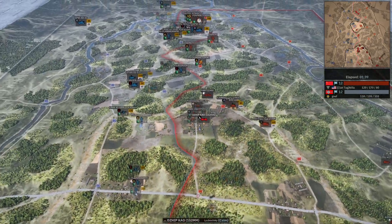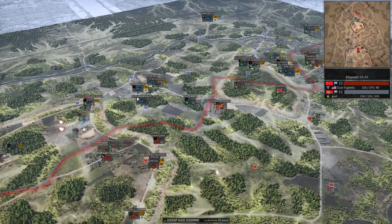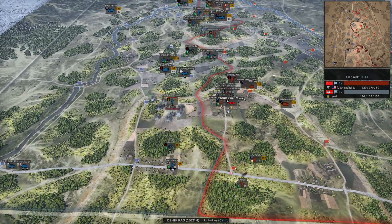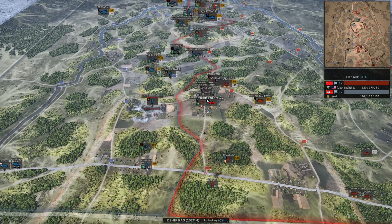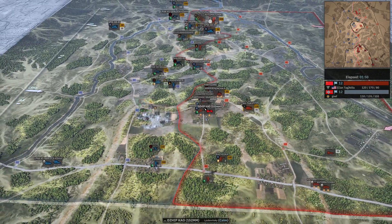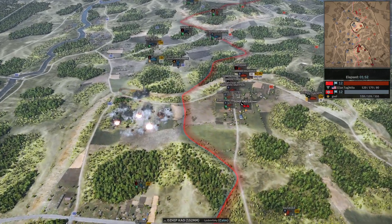Nilla cancels the off-map, then realizing there's not much — never mind, he did drop it. Does the flamethrower survive? He does die. Nilla taking down 15 points of that off-map — I don't know if it was worth it.